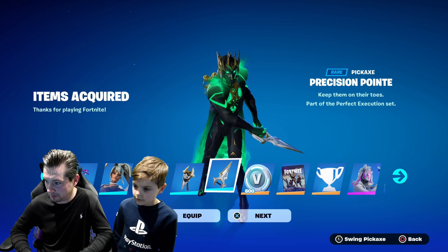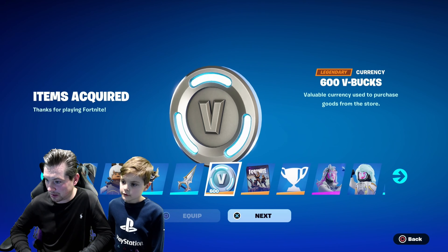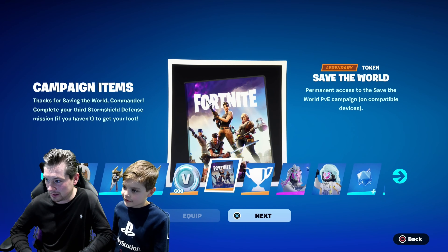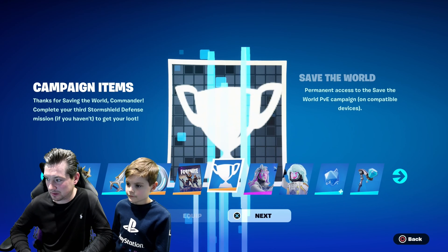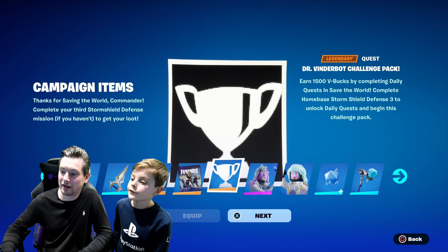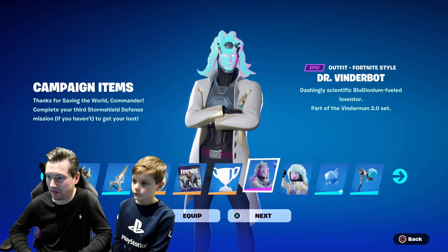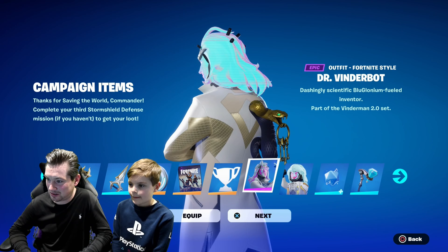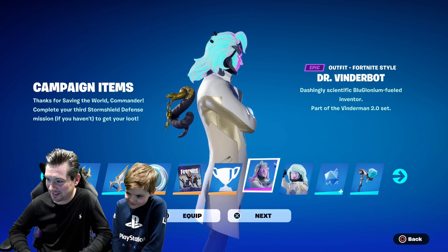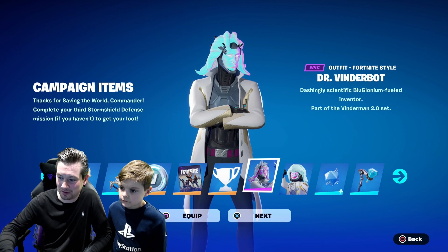It comes with a back bling and the pickaxe comes out of the back bling. The pack also gives me a challenge pack which will give me 1,500 free V-Bucks - I just need to do the daily quests in Save the World to get my 1,500 V-Bucks. He's got like Medusa hair - they look like snakes without their heads. It's holographic - a robot holographic skin. And I've noticed on his belt there's a V, so it's a V-Buck belt.